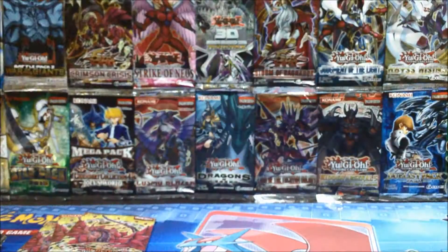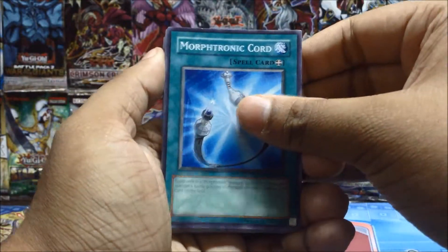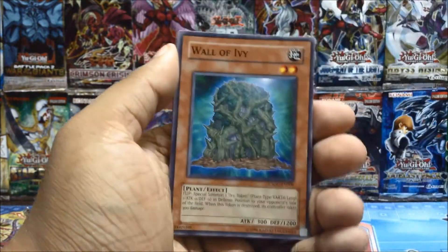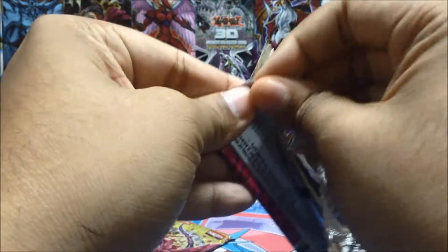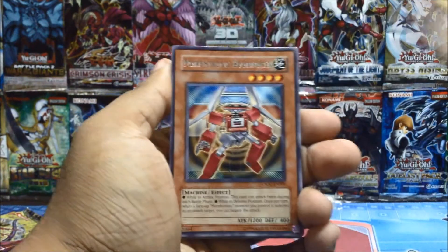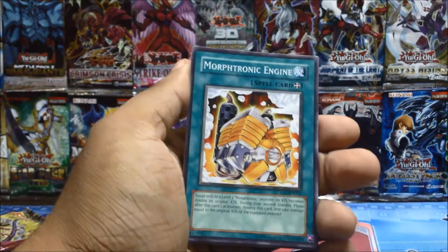One sleeve left — will we get another holo out of the last three packs? Our last three packs — hopefully one more holo, hopefully a Plaguespreader, that would be awesome. Polygnosis rare and that. Second to last pack — come on Plaguespreader, heart of the cards don't let me down! Morphotronic Boombox — I think it's the first of this card we've gotten. No Plaguespreader.